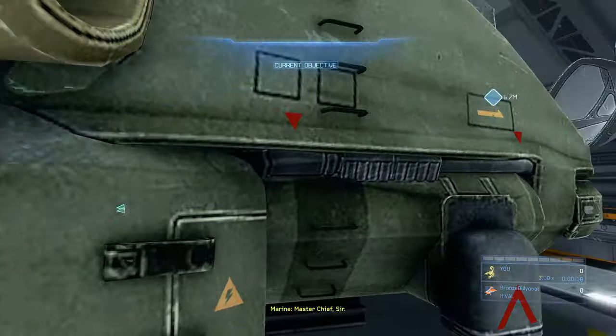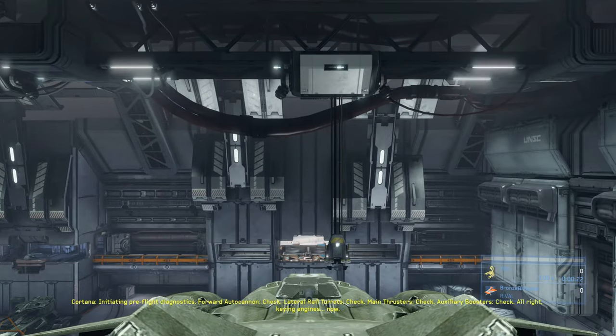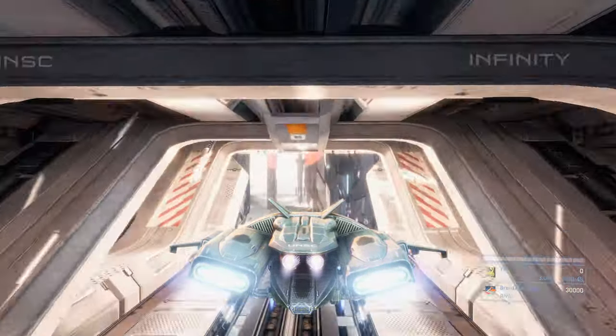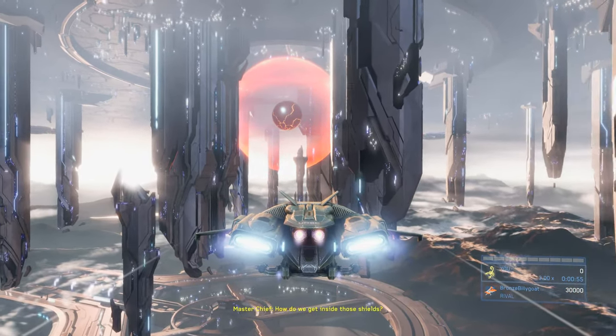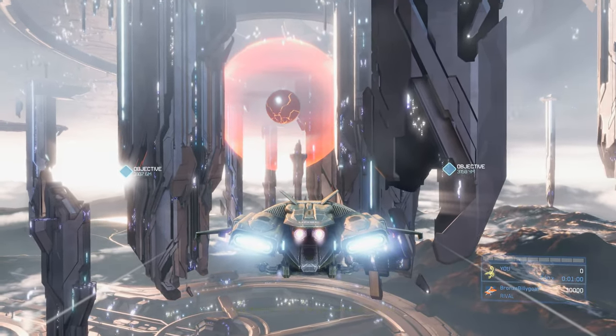It doesn't matter which starting weapon you decide to keep — we're going to switch it out for a light rifle soon anyway. Hop in the pelican and we're going to bust out of the Infinity. We're going to skip the majority of the mission right at the beginning. Instead of flying to one of the two nav points presented, we just fly straight ahead. You can shoot your chaingun and whichever tower it hits is the tower we actually want to aim for.